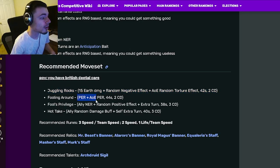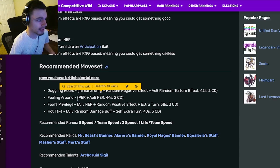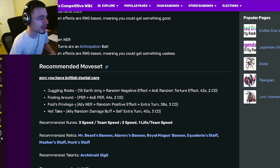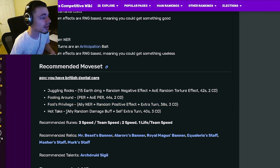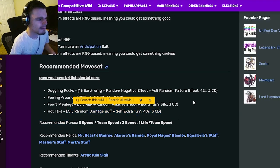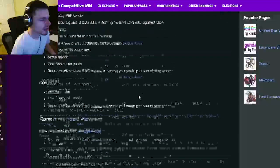For his moveset: he has a random negative effect with an AOE random torture, which is a decent move. He also has a PER with an AOE PER — a very good move that applies PER twice to one enemy and once to everyone else. He has an ally NER with a positive effect and an extra turn to the ally, which is an amazing turn transfer, and an ally random damage buff with an extra turn to them as well — another turn transfer.